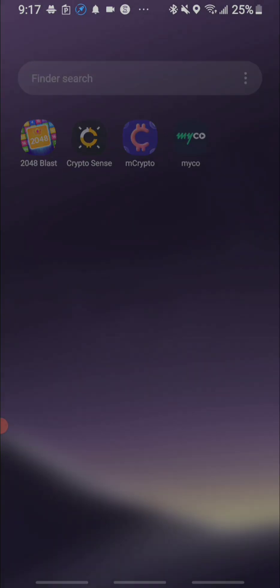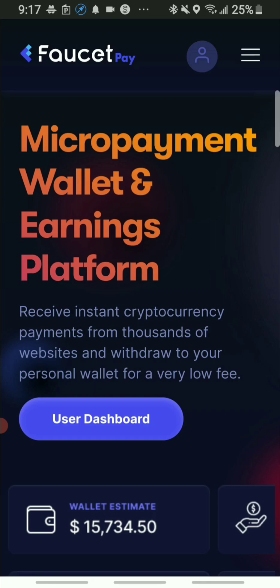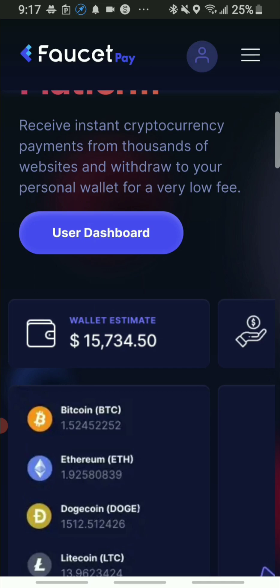I wanted to share with you guys the app where you can take your earnings out. On the Crypto Sense account, you can take your earnings out in Coinbase and also in FaucetPay. This is how the FaucetPay account will look once you have some earnings on your platform.